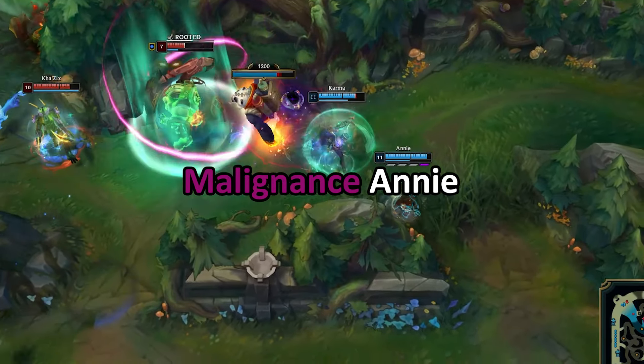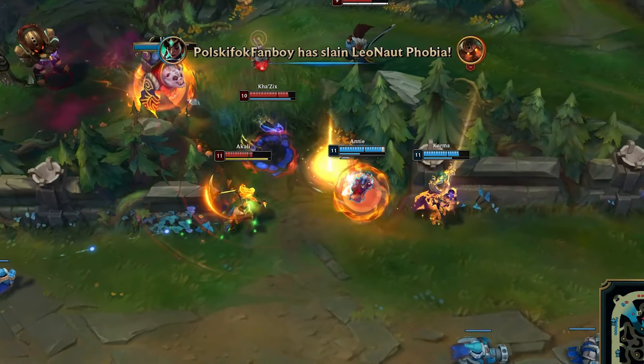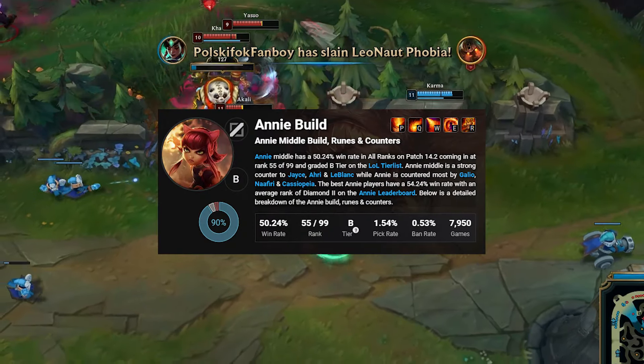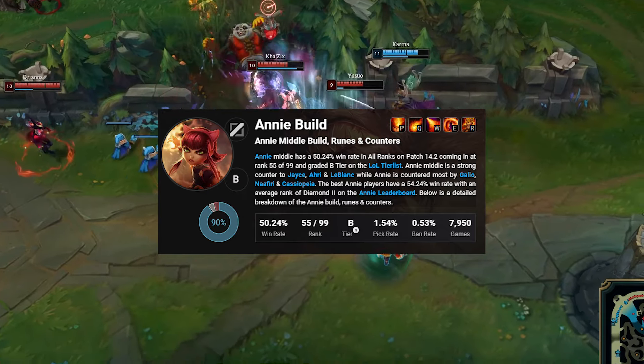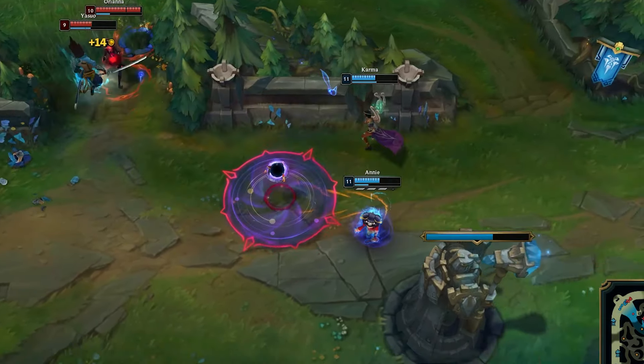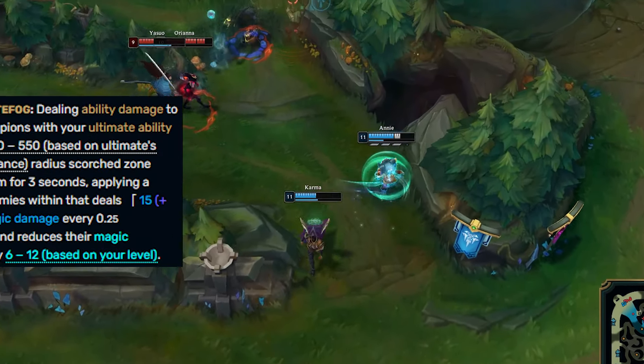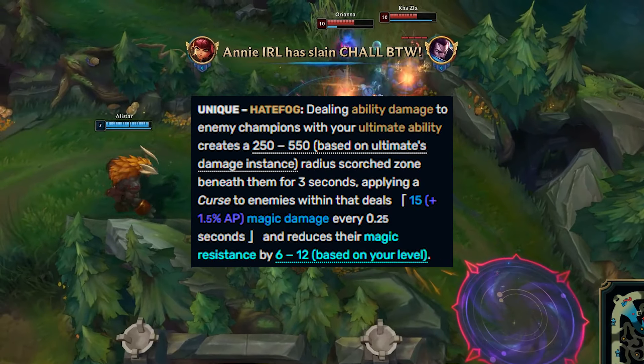Malignant's Annie. There's this really nasty two-item core going around on Annie right now. With Storm Surge and Nerve Dispatch, many burst mages are going to feel pain from the change, but Annie has an alternative build that she's really enjoying. Malignant's is the best rush item on Annie, regardless of how the rest of your setup plays out, as it works so well with how Annie wants to play around her ultimate.